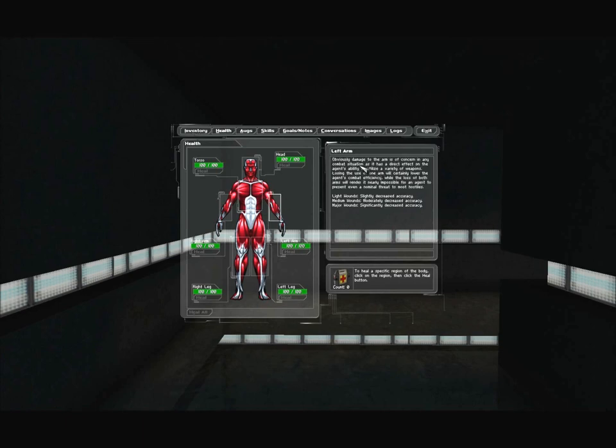Left arm: damage to the arm directly affects the agent's ability to utilize weapons. Losing one arm lowers combat efficiency; losing both renders an agent nearly unable to threaten hostiles. Light wounds: slightly decreased accuracy. Medium wounds: moderately decreased accuracy. Major wounds: significantly decreased accuracy. Right arm says the same thing. Left leg: injuries to the leg result in drastically diminished mobility. If an agent loses both legs but remains otherwise viable, they are ordered to execute UNATCO Special Operations Order 99009 — Self-Termination. Light wounds: slightly impaired movement. Medium wounds: moderately impaired. Heavy wounds: significantly impaired. Right leg says the same.